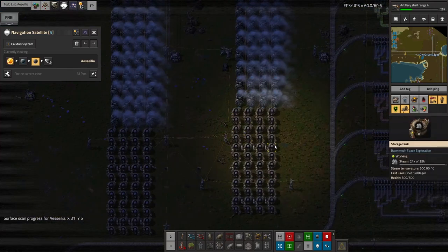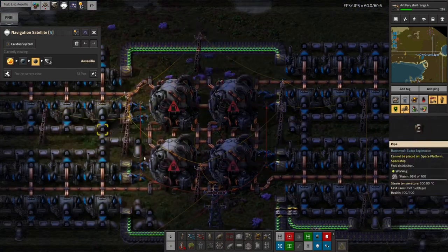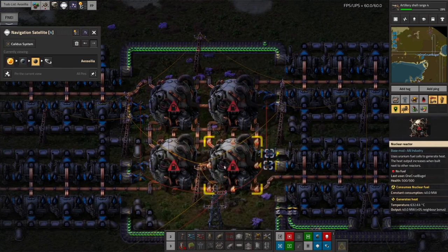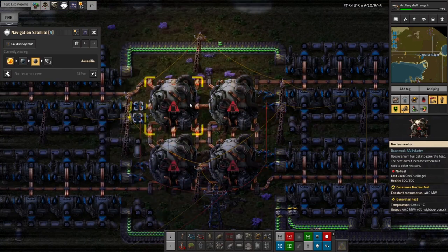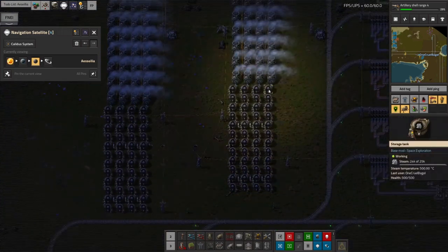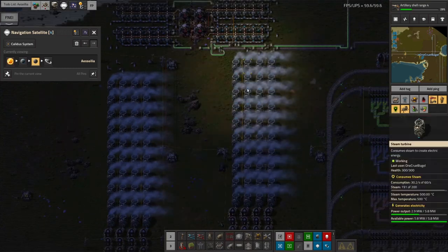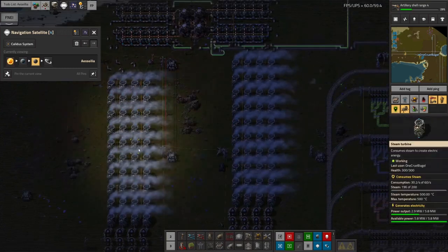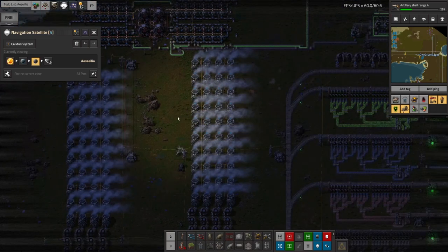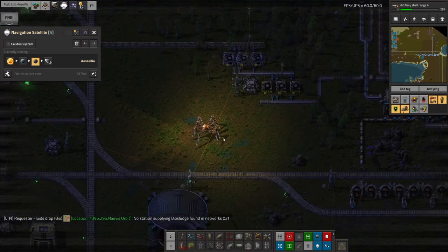I'm going to have to stick with nuclear power on here and just try to be as efficient as possible. At the moment it's actually perfect - these reactors have all run out of fuel, so they've stopped burning fuel, and down here we're just running off the steam in these tanks slowly draining into the turbines and keeping them spinning, producing the power the base is using.